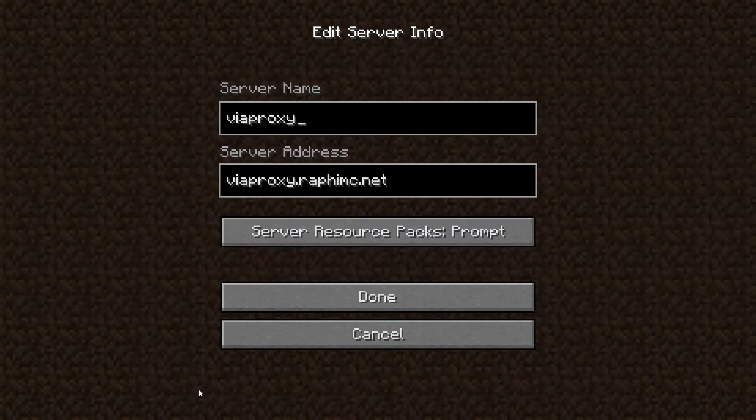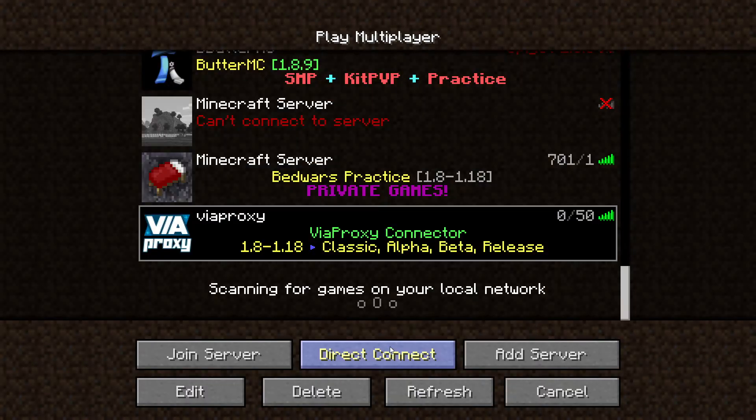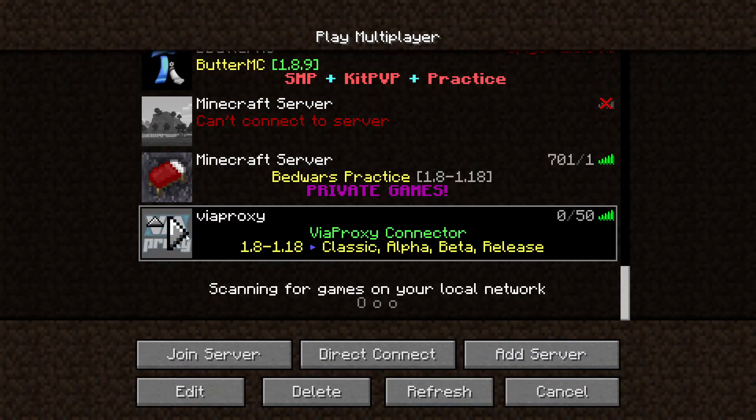Now you see this server called Viaproxy — this is the IP. I'm gonna leave the IP in the description. So just click Add Server, put in the IP, and then click Done, and then this server should pop up.